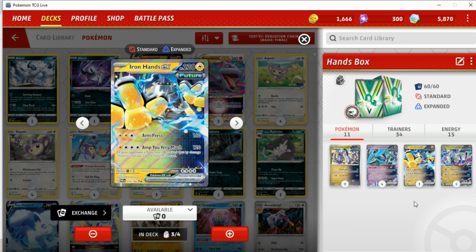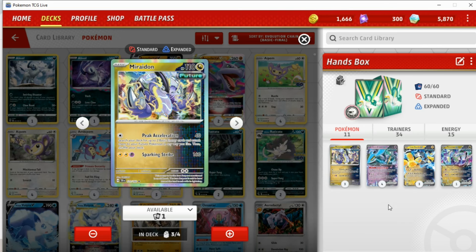How are we getting energy onto Iron Hands in the first place? We have Electricity Generators, which are quite nice to accelerate some energy. I'm not playing the new supporter — Cypher Maniacs Deciphering or something — that lets you search your deck for two cards and put them on top. I am, however, playing this Miradon, which is honestly probably the best card in the deck, hands down. For a single Colorless energy, Peak Exceleration does 40 base damage and you can search your deck for up to two basic energy cards and attach them to your Future Pokémon in any way you like.